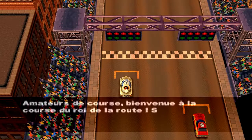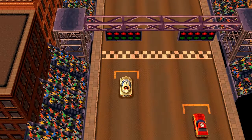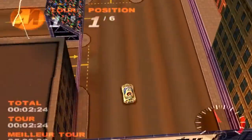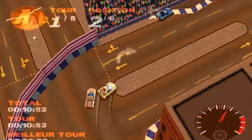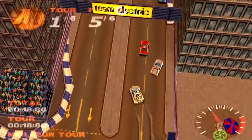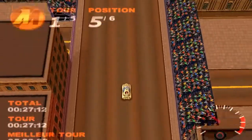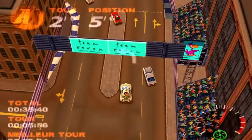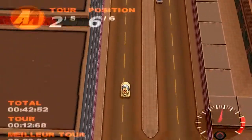Bienvenue à la course du roi de la route. Sur la ligne de départ, le grand champion Action Man défend son titre. On appuie sur 3 et on est parti ! On a complètement changé de gameplay. C'est toujours Action Man Destruction X, à la française. On n'est plus sur un jeu de boss dans une arène, on est vraiment sur un jeu de conduite. Façon rallye, on a les directions juste avant d'entamer un virage, et la vitesse en bas à droite. Croix enfoncée pour accélérer, joystick gauche et droite pour se diriger.